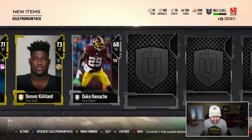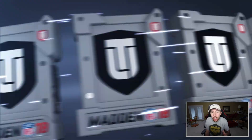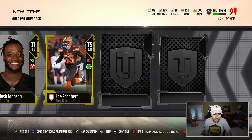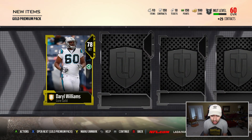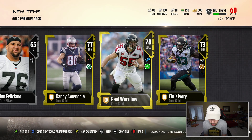Highest overall pull has been an 82. I'm looking for like a Michael Thomas. If I could pull 88 overall Michael Thomas, I will be happy. I mean, obviously anyone would be happy pulling a Michael Thomas — that card's absolutely crazy. But I also want the Odell Beckham Jr. There are so many good cards in this game that I want to try out.